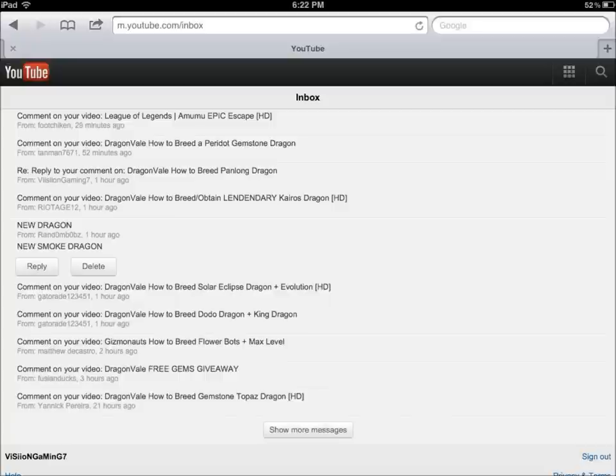This one was actually the earliest. His name was — it's a random — 'bobs.' So if you're watching this video, just send me your account info and your email and I will give you 10,000 gems.